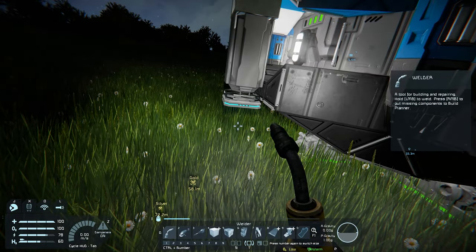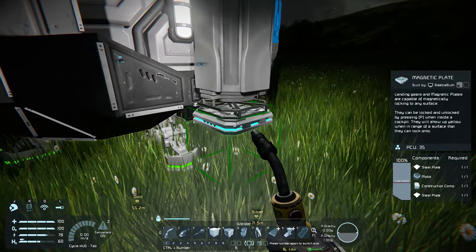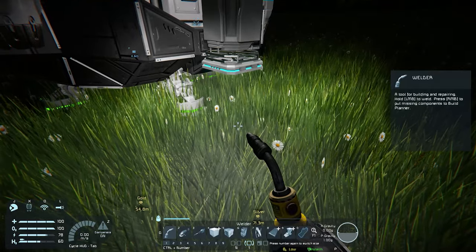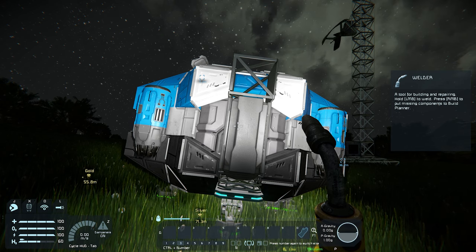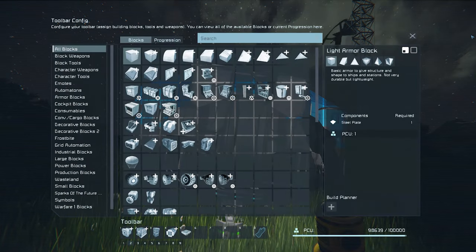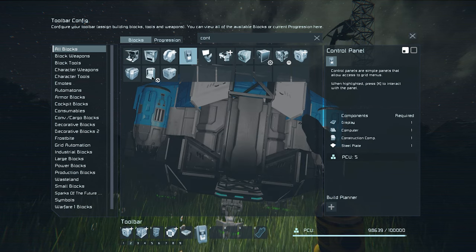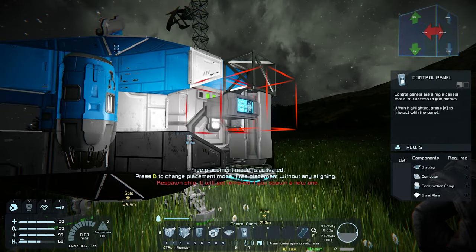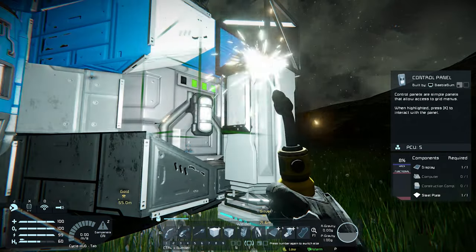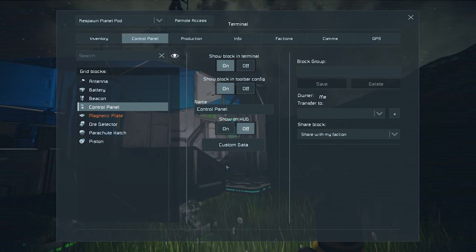This will allow us to use the piston to push the mag plate closer to the ground, lock it into the ground, and then serve both as our landing gear and as a way to raise the pod higher when we need to work below it. There are a few ways we can control this piston — in a cockpit or even a container access point — but in our case we're going to use a control panel. Just open up your toolbar config, add a control panel to it, place it on the side here, and weld it up. When accessing the control panel you can actually still see your piston through the menu, which means I can see what is happening while I control it. In the menu you can now control the velocity of your piston, which makes it extend or retract.